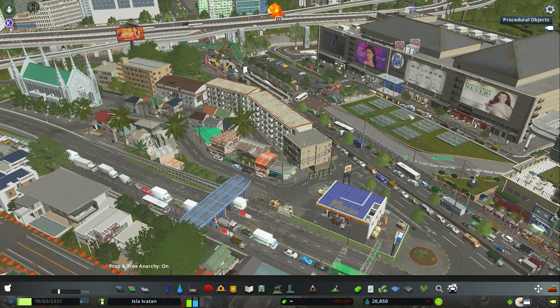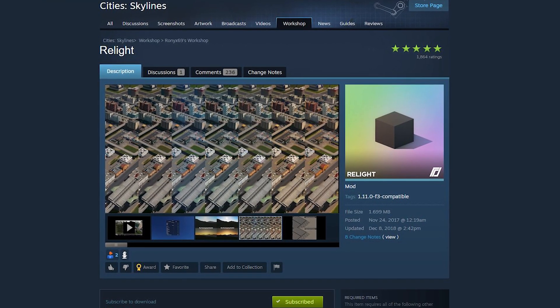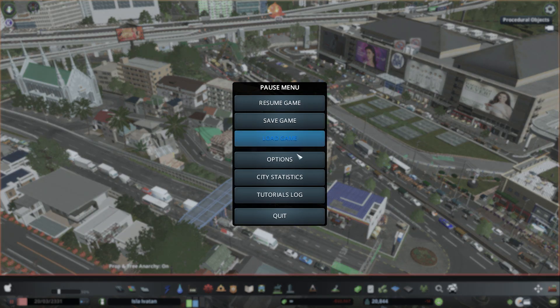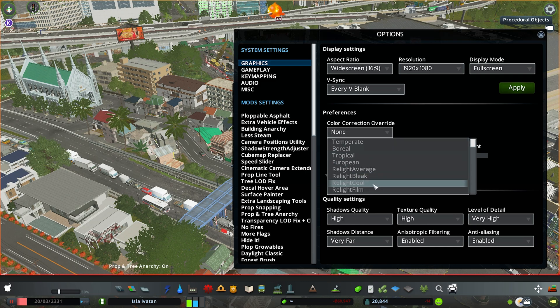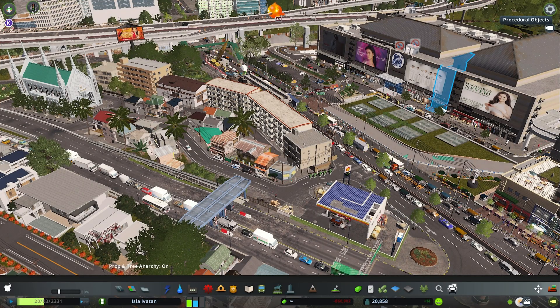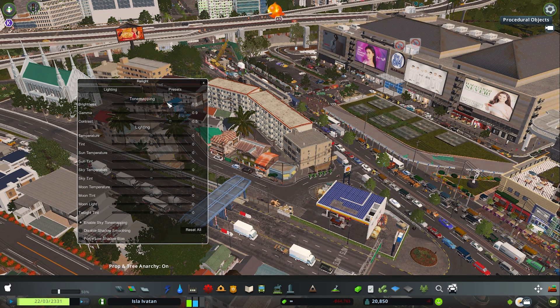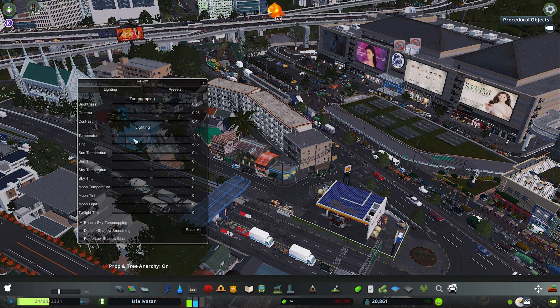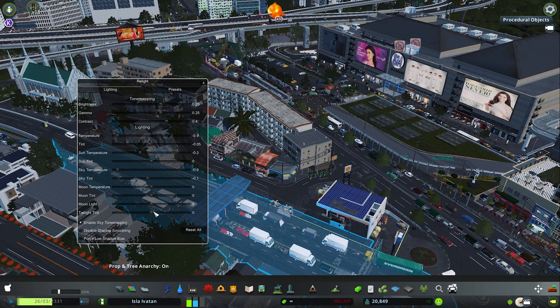Next up is the Real Light mod by Ronix 69. One of the things this mod will allow you to do is change the lookup table, or LUT. LUT is basically a filter, just like what you use on your Tinder profile. The Real Light mod already comes with seven profiles, so just pick one that best matches your personality. We can delve deeper into Real Light settings by pressing the hotkey, which is Shift+L. Here you can also adjust the brightness, contrast, the sun and sky tint. I don't really mess with the night settings since I don't play in nighttime mode.